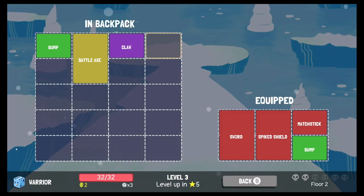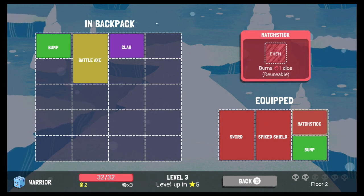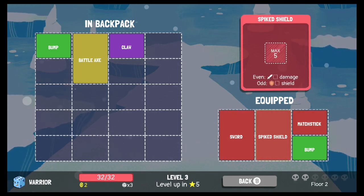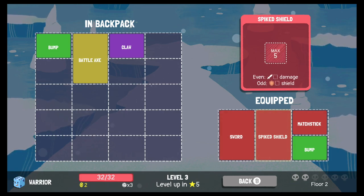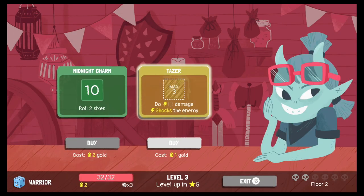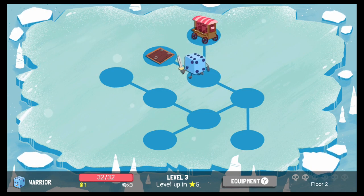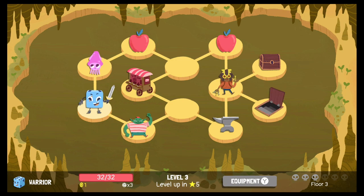We bought the claw, so let's equip it. What should I get rid of? I really like the bump but I kind of like fire damage too, and I love that spiked shield. So maybe we switch out the bump for the claw — that'll be our new loadout. I'll also buy the taser for 1 gold in case there's an enemy weak to shock damage, but I won't equip it yet.